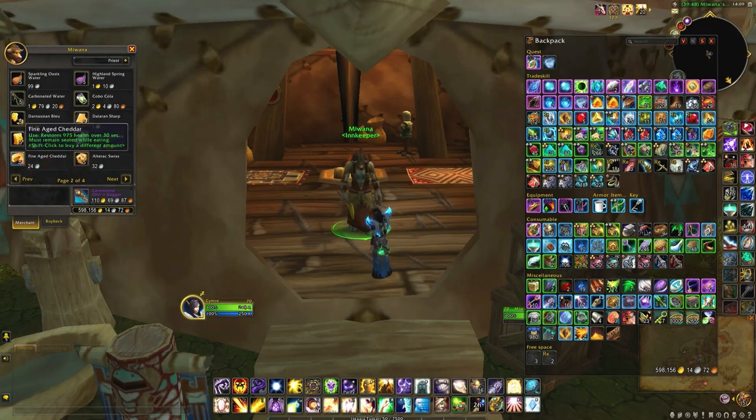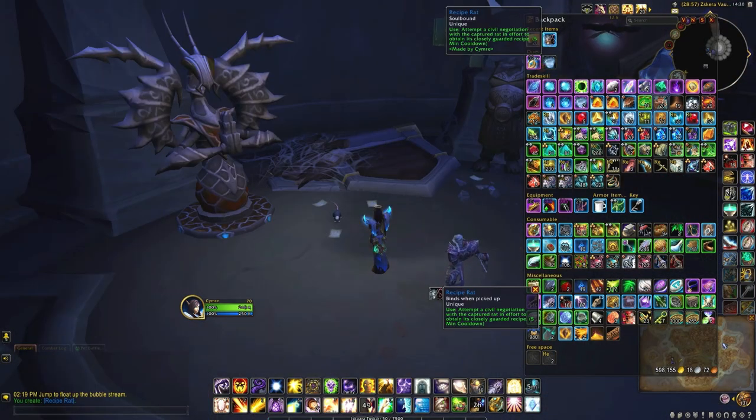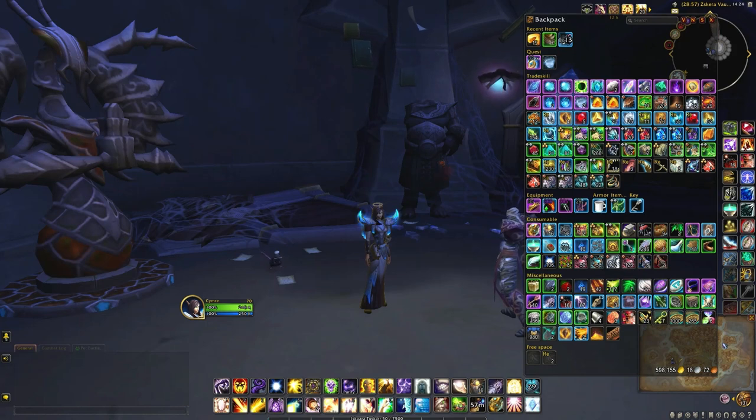I initially bought 20 pieces of cheese. When I first clicked him on the first day I did get two pages initially, and coming in today he gave me five when I clicked him again. It looks like every few minutes he will nibble on a little bit of cheese, because my stack of 20 has now gone down to 19.